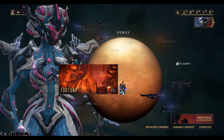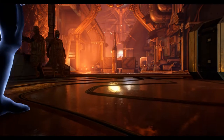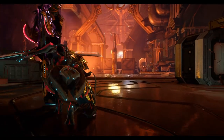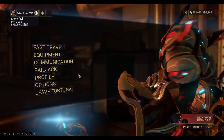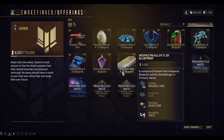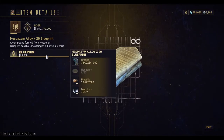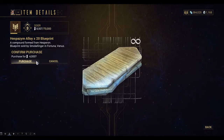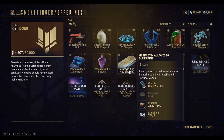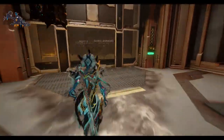To look at the Hespersim Alloy we need to go to Fortuna, so let's fast travel to Smokefinger — the mining guy. Browsing his wares we can find the Hespersim Alloy Blueprint, which builds 20 of these alloy components, and you can buy it for 4000 Solaris United standing. You can see you need Hesperon to build this, and you need rank 3 standing with Solaris United to buy that Blueprint.